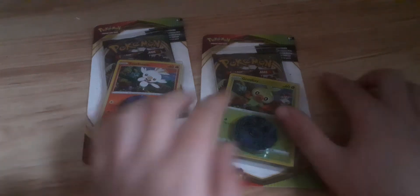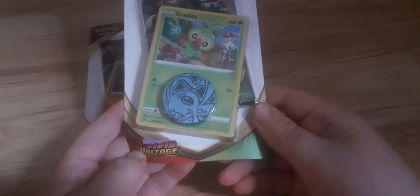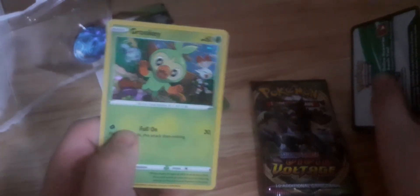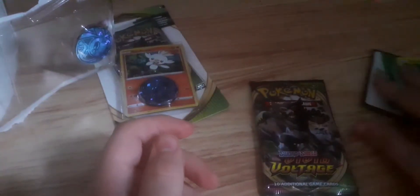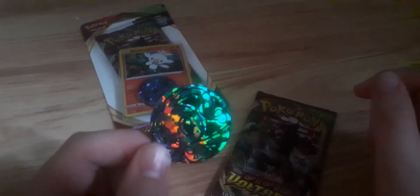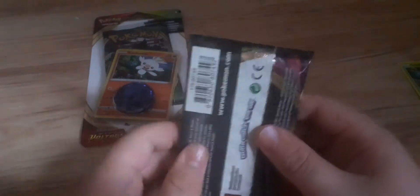Hello guys, welcome back to another Pokemon pack opening. We will be opening Vivid Voltage — here we go, got two here: Greco and Scorbunny. There are promo cards, there's Sobo in the background, and the coin which is a memory phase.